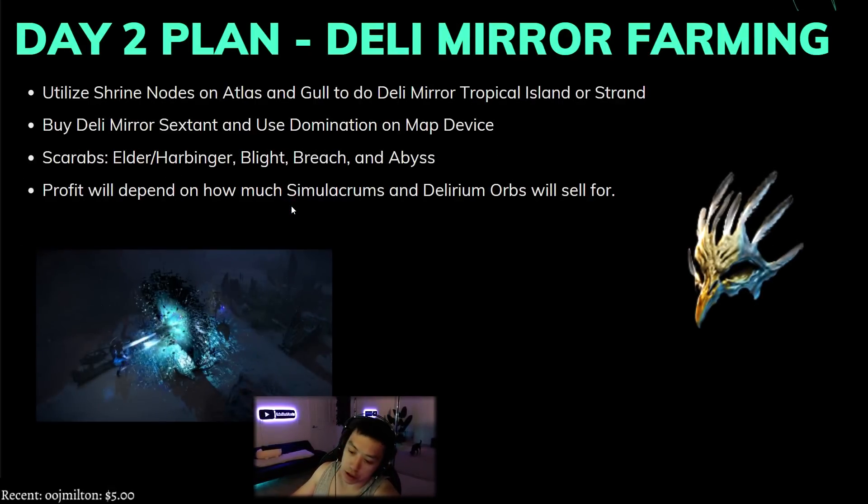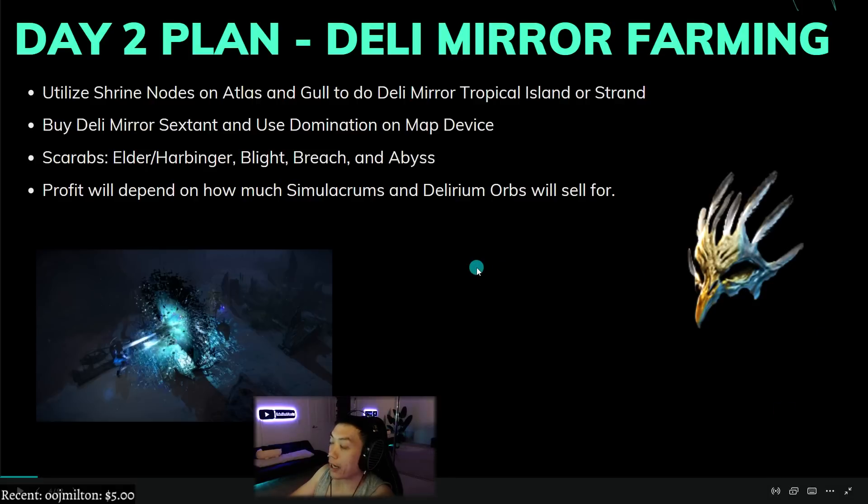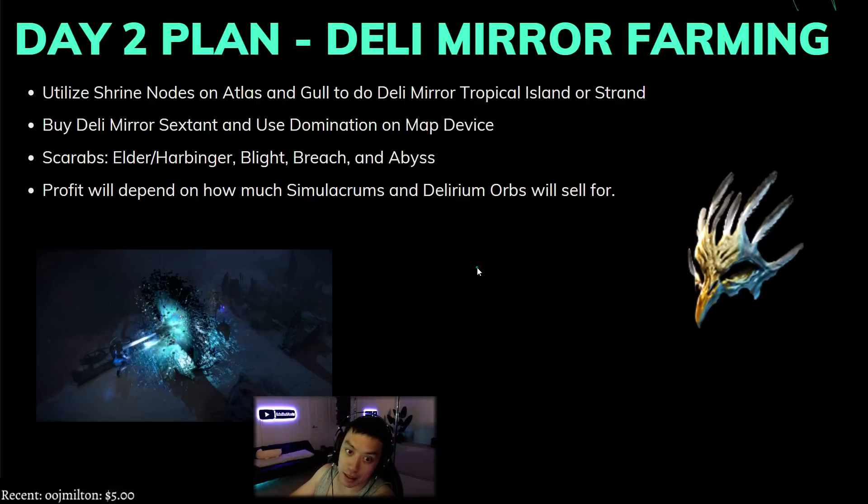My day two plan is to go to delirium mirror farming, specifically the 60% deli orb farming where you put deli orbs on a map, get as many simulacrum splinters as possible, and kill the two delirium bosses to try to get the interrogation. When I did that before, it dropped the interrogation several times and it ended up being like five to six exalts every time — pretty good strategy with jackpot potential. To do deli mirror this early you need to utilize the shrine nodes on the atlas, and the goal map is tropical island.